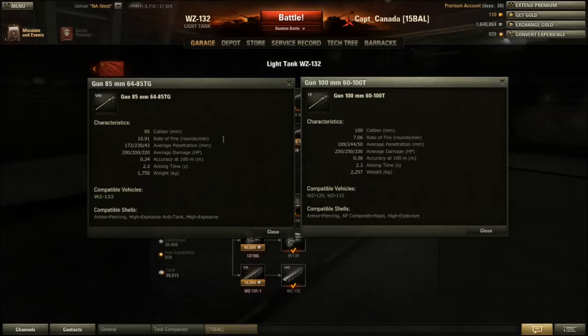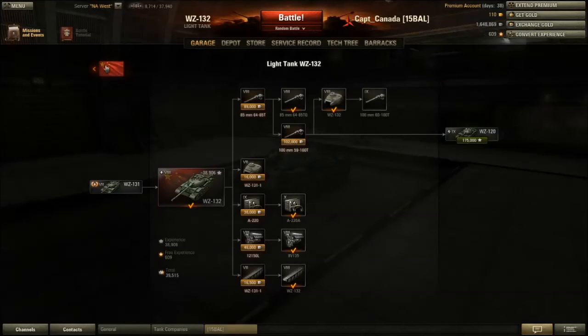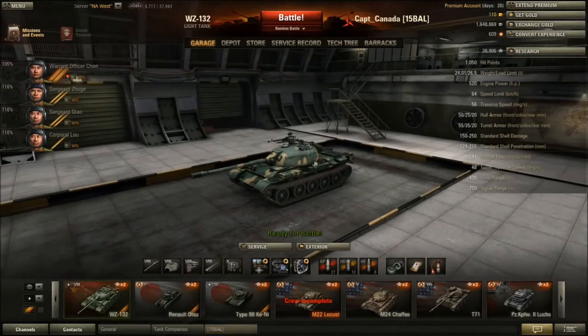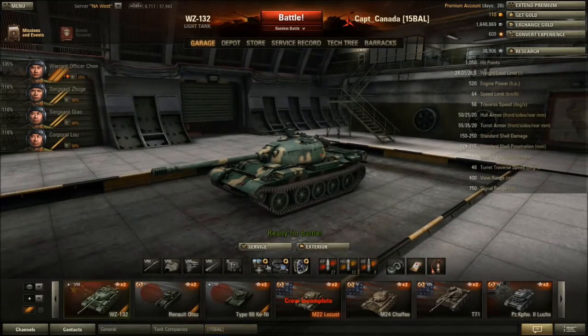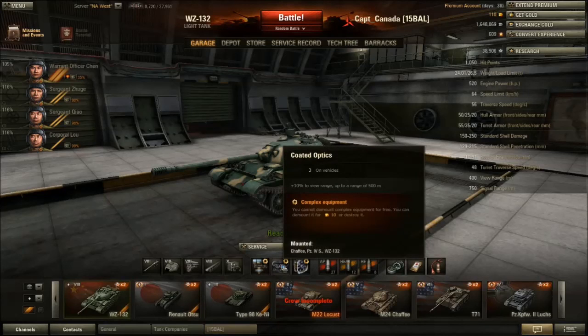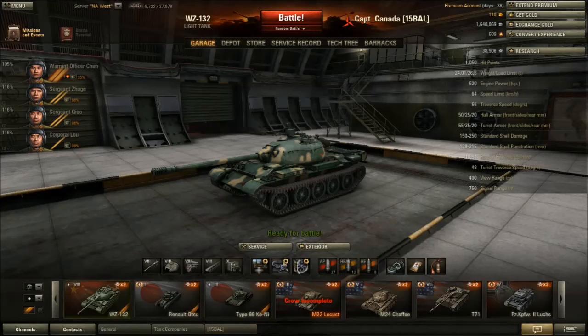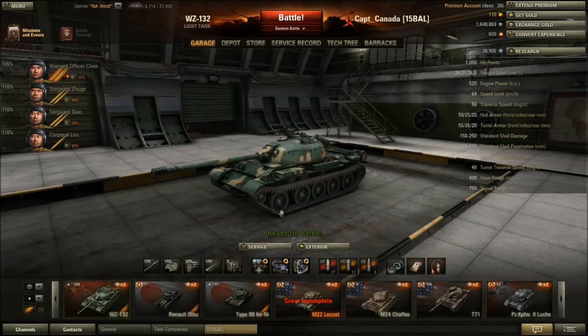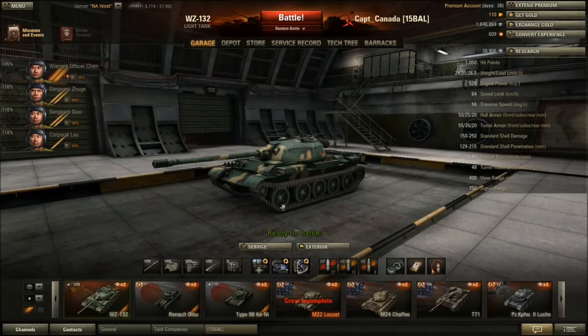My recommendation is to use the 85 or the 100 — my preference is the 85 though. Back in the garage, I'll take a quick look at my modules. Currently I'm running a Vertical Stabilizer Mark 1, Coated Optics to try and get my view range out of the toilet, and Improved Ventilation Class 1.